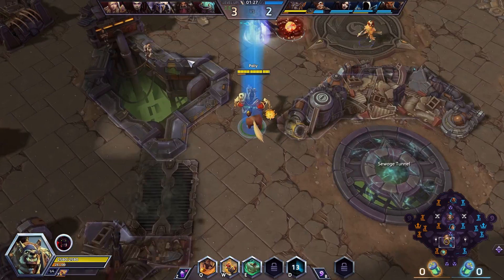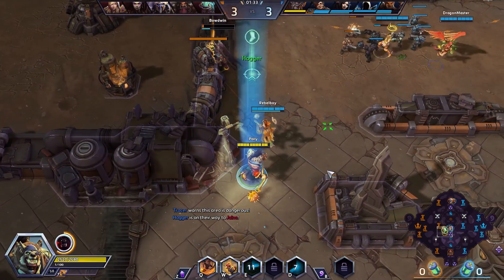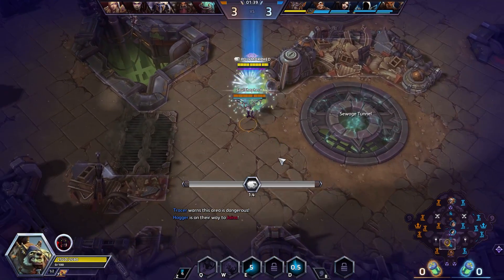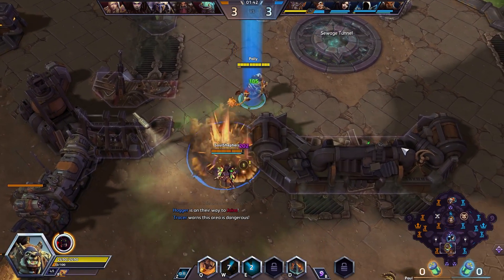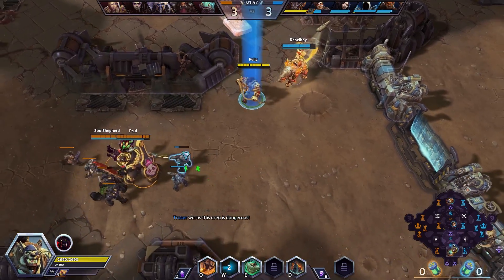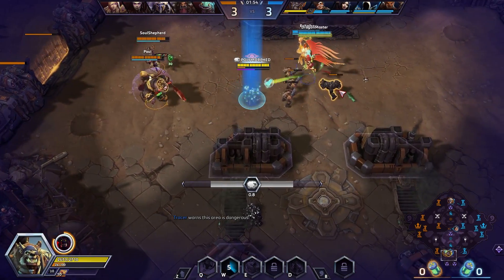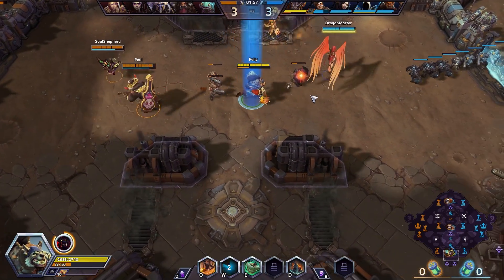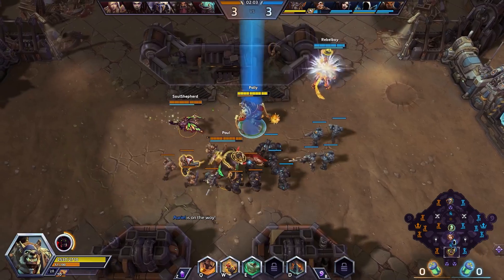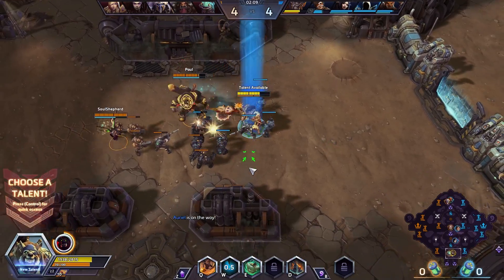Brightwing and ETC both in the bottom lane right now. We do see Jaina! Brightwing rotating up. I might be able to get a TNT on here. Hey, I'm getting better at the direct tosses after that last game — it took a little bit of time. A big ol' W from Li Ming coming out. Direct toss for two more stacks versus this enemy team. We're pretty even on XP.